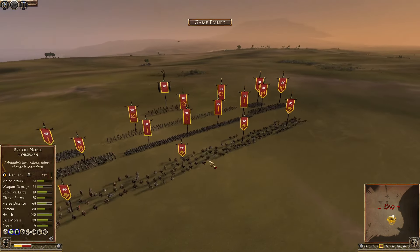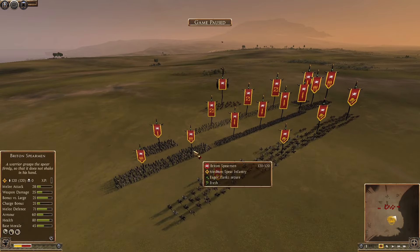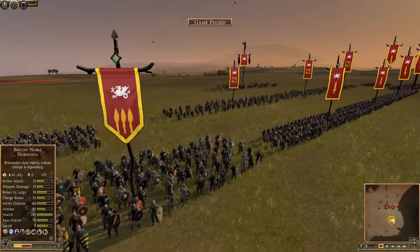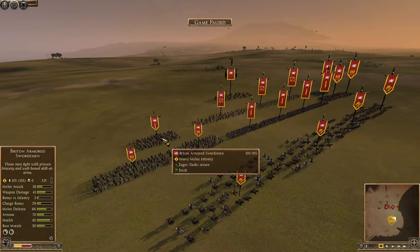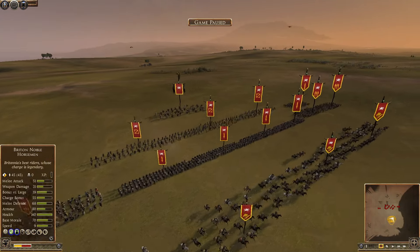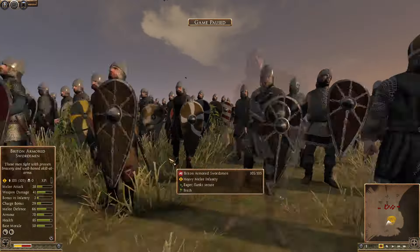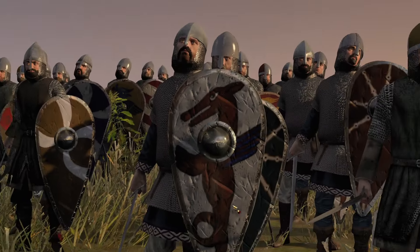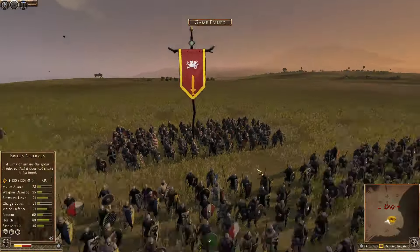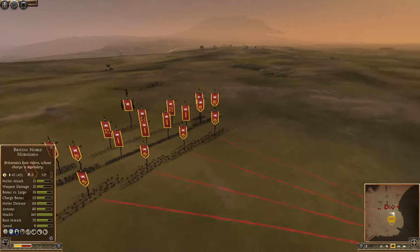England is getting ready for battle with lots of mounted sergeants in the front line to screen the enemy. They've got Britain spears — though they should really just be called Norman spearmen by the 1100s, as this is barely Norman England anymore. Behind them are Britain armored swords, Norman foot knights, and English longbows, what the English are famed for.